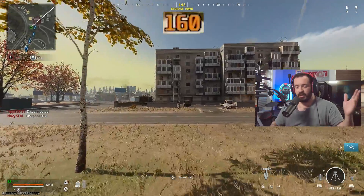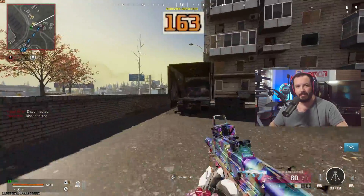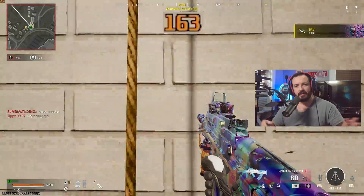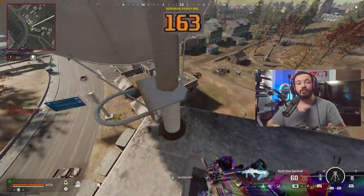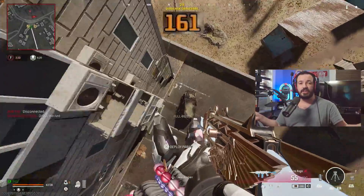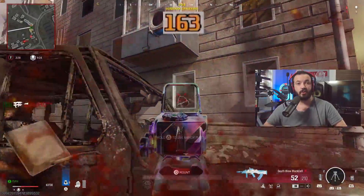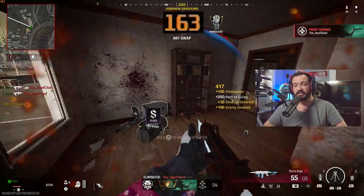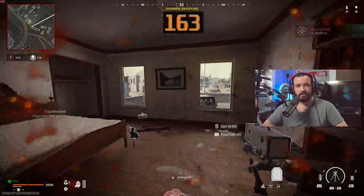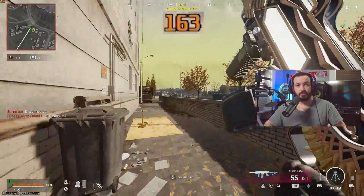Once that's all done, go into your game and set your frames to unlimited. There are other settings you can do to optimize the game even further, but this is just the base level. If you've been having these stutters, do this and send it to a friend who has the same issues. I was pulling my hair out trying to fix this and I'm so glad I found it. Like and share this with a friend that needs it, and if you have any questions, leave a reply and I'll get to you as soon as I can.